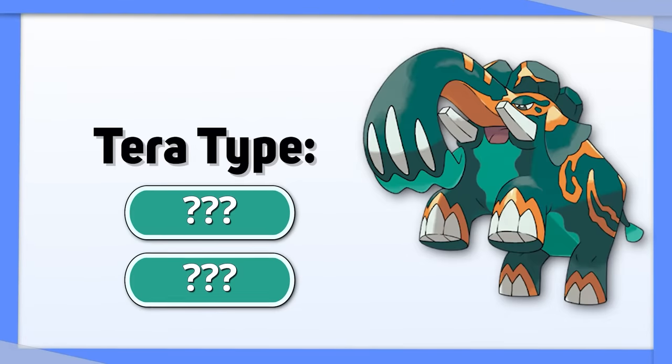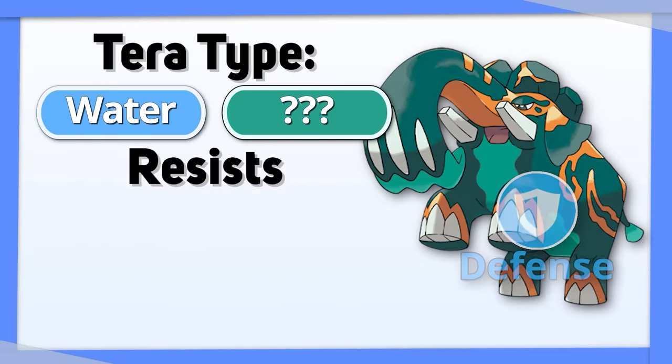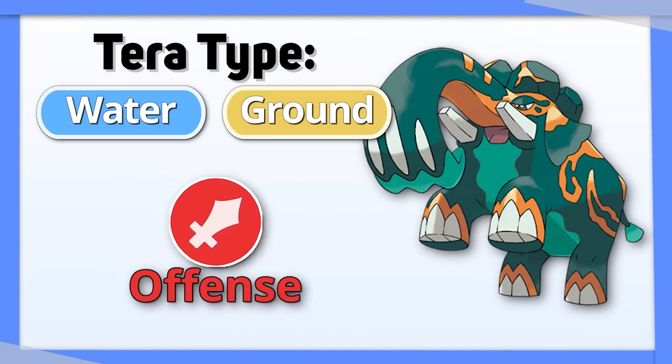Copperajah has two good options: Water to increase its defensive presence, eliminating the weaknesses to Ground and Fighting and resisting Fire, or Ground for better offensive coverage.